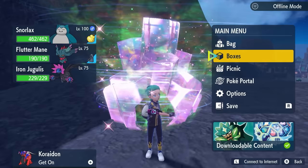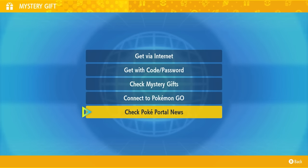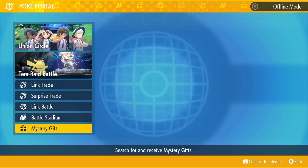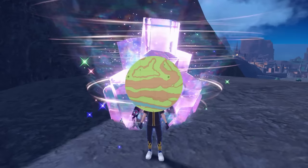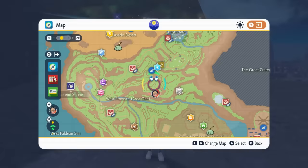To access this event in your game, make sure you are online and then come to your Poke Portal. From the Poke Portal go down to Mystery Gifts and then into Check Poke Portal News. This will update all of your dens on your map, and these dens will only be appearing in the Paldea region — not Kitakami or the Blueberry Academy.